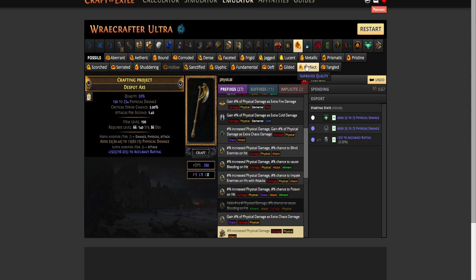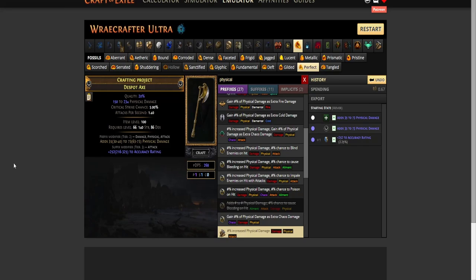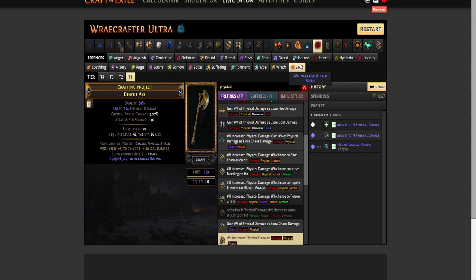If you want to invest a bit more, you can use perfect fossils and go for 30 quality. Step two: spam deafening essences of zeal until you hit a good percentage increased physical damage plus two accuracy rating hybrid roll with an open prefix. There is always a chance that you will hit a good percentage increased physical damage roll as well, but the chances for that are rare.